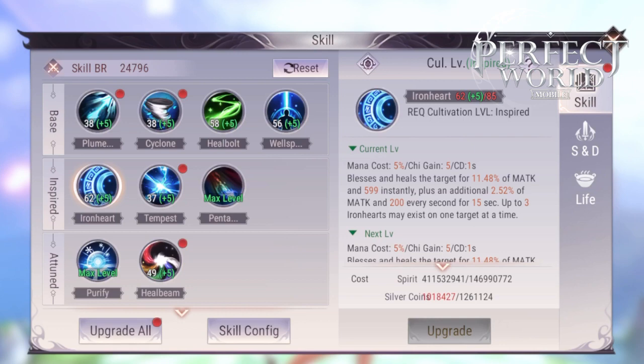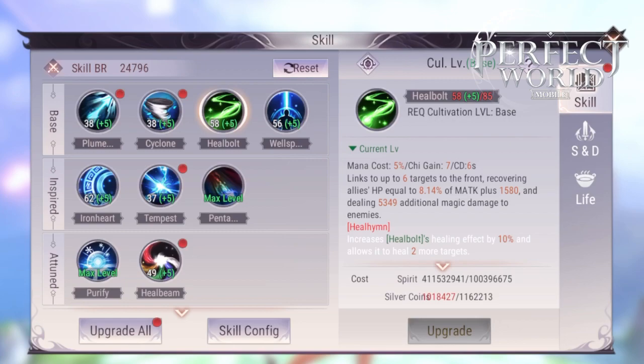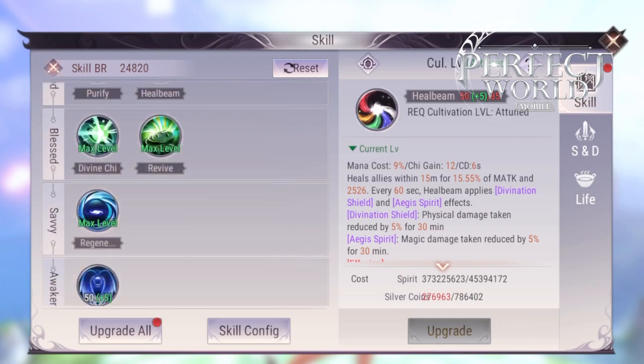Iron Heart is first priority — it's your bread and butter. You can move while casting Iron Heart. It is your regen spell, and you can stack it three times on all of your party so they have heals on them at all times. Wellspring is a super strong single target heal. Heal Boat is a super quick, one-second multi-target heal. Heal Beam is a wide area effect heal that takes two and a half seconds.